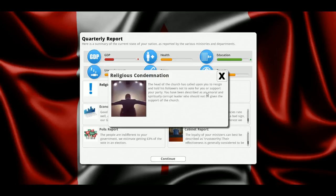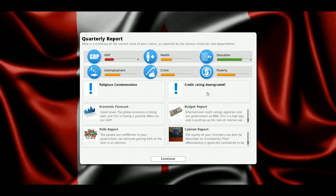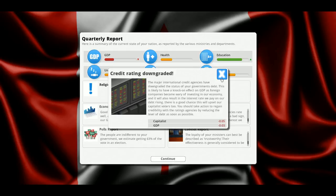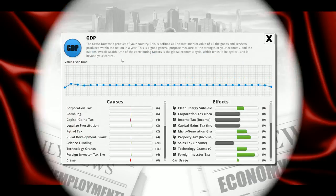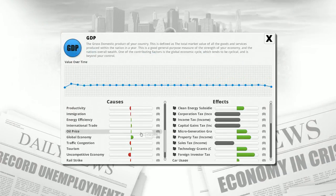Religious condemnation — called on us to resign, told supporters not to vote for us, described us as an amoral and spiritually corrupt leader. We also lost some of our credit rating, which is really unfortunate — because we've got so much debt. We really need to pay that stuff down. Our GDP just worsened too. Uncompetitive economy, credit rating downgrade, the rail strike's not helping — we're moving in the right direction but not enough.